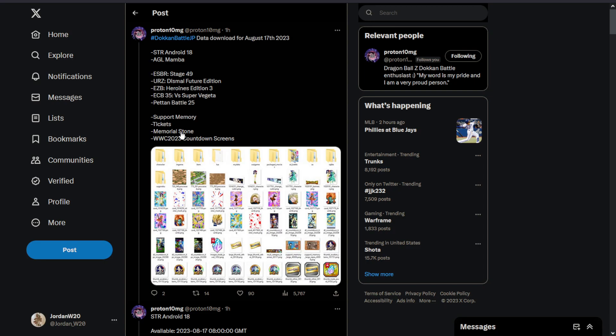So it looks like JP is going to get Extreme Super Battle Road Stage 49 — that's not too bad. They're going to get the Ultimate Red Zone Dismal Future Edition, Extreme Z Battle Heroines Edition 3, Epic Chain Battle 35 versus Super Vegeta, and Baton Battle number 25. There's a new support memory that comes from the Ultimate Red Zone Dismal Future Edition. There are tickets for all the banners, a memorial stone, and the countdown screen.